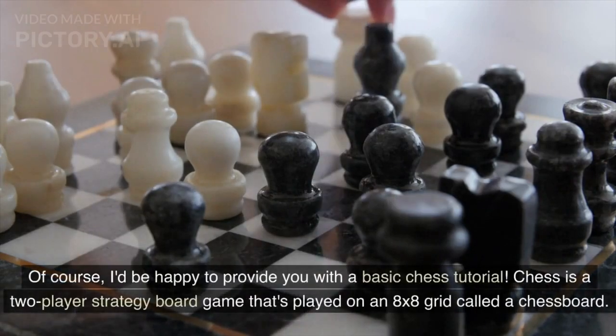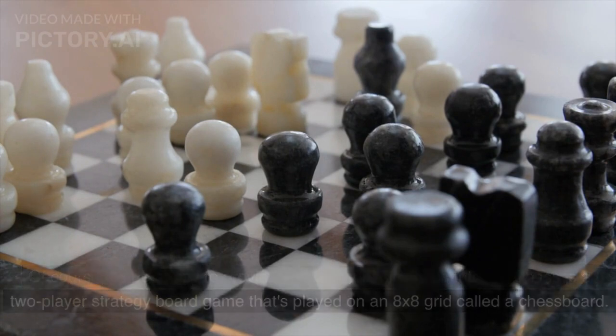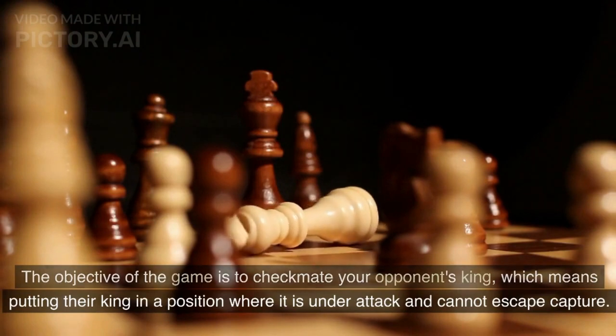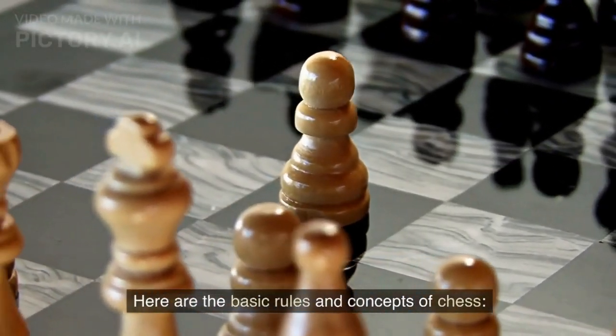I'd be happy to provide you with a basic chess tutorial. Chess is a two-player strategy board game that's played on an 8x8 grid called a chessboard. The objective of the game is to checkmate your opponent's king, which means putting their king in a position where it is under attack and cannot escape capture. Here are the basic rules and concepts of chess.